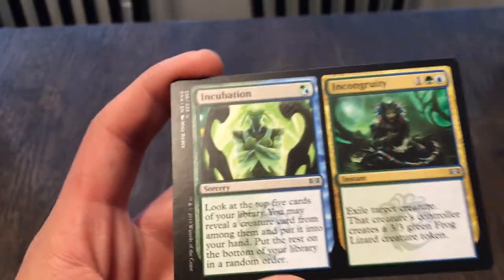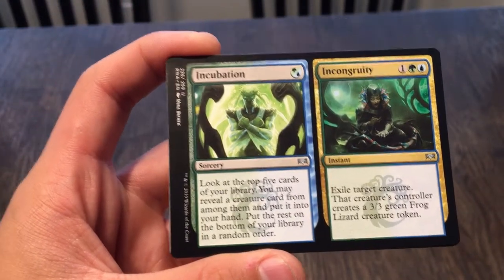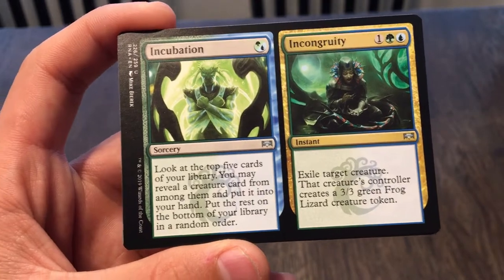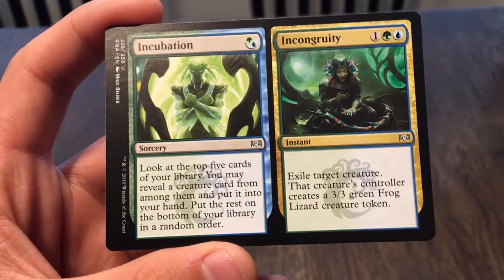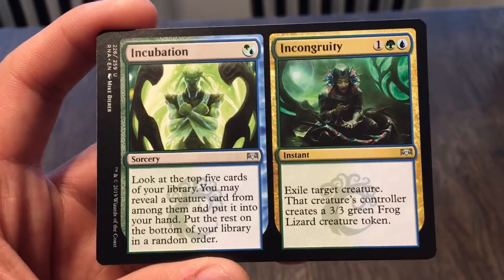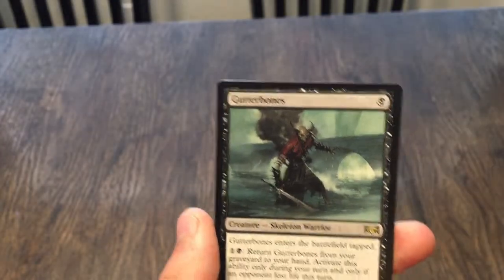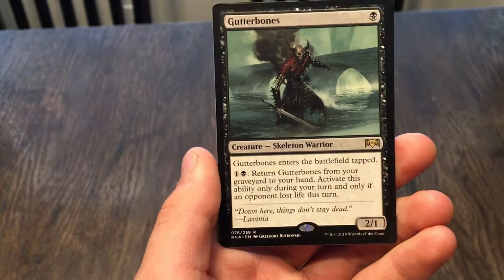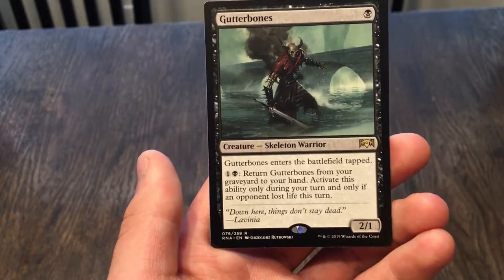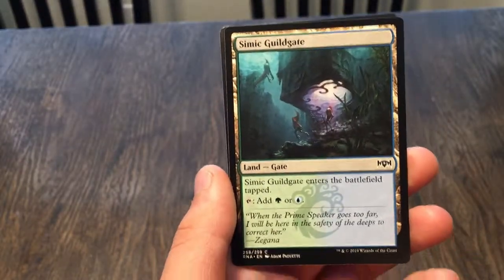Incubation and Incongruity — a dual card. Incubation: look at the top five cards of your library, you may reveal a creature card from among them and put it into your hand, put the rest on the bottom in random order. Incongruity: exile target creature, that creature's controller creates a 3/3 green frog lizard creature token. Gutter Bones: a 2/1 that enters tapped; pay two to return it from your graveyard to your hand, but only during your turn and only if an opponent lost life this turn. And another gate — a Ravnica thing.